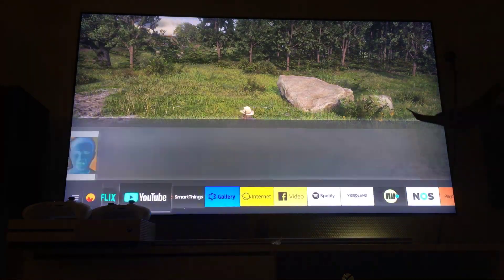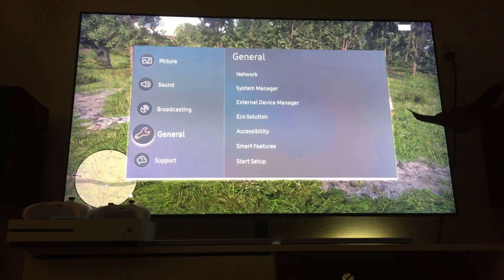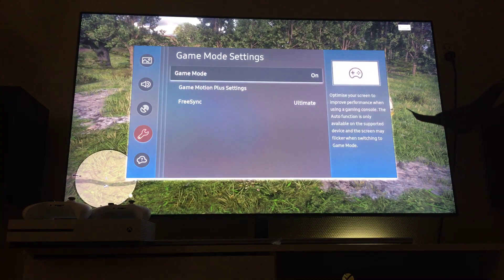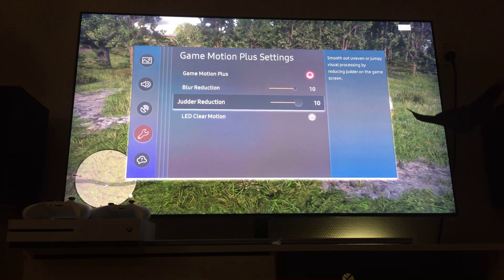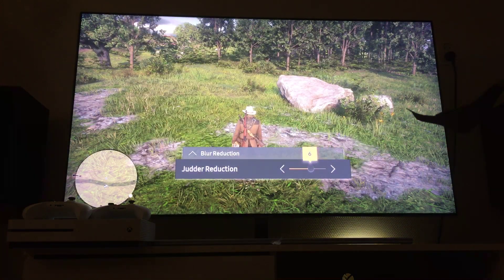That worked for me — it solved the problem. So you have to go to Settings, go to General, External Device Manager. You'll see Game Mode Settings, Game Mode, Game Motion Plus Settings. Then you want to put the Judder Reduction all the way down to zero.